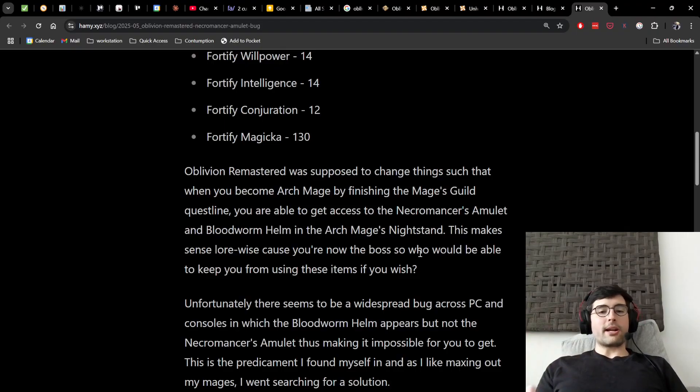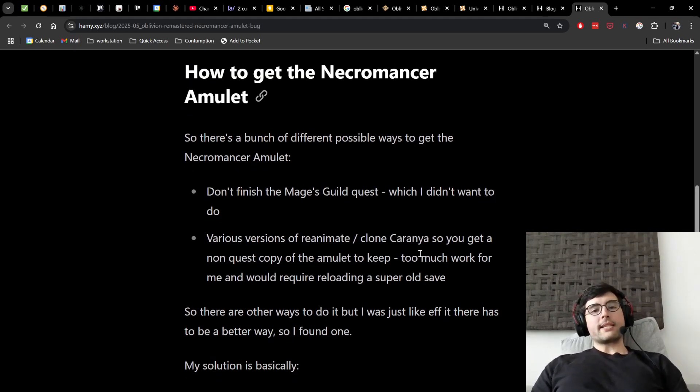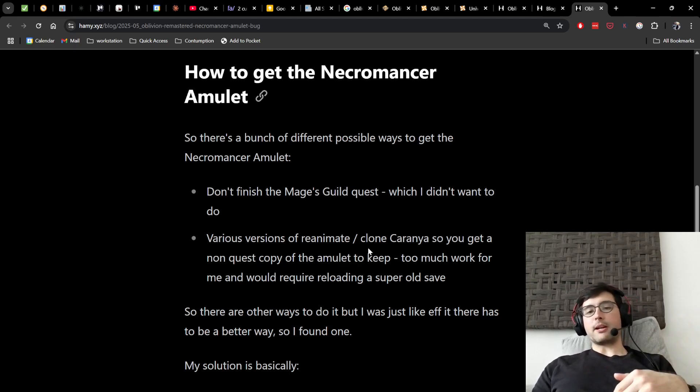This is the predicament I found myself in before I got the amulet, so I went searching for a solution — which obviously worked because I now have it in my inventory. There are a few different ways you can do this. The first is to just not finish the Mages Guild quest, so you never turn in the Amulet. But if you want to complete the full quest line and become the Archmage, you can't really do that. Another option is to reanimate or clone Karania so you get a copy of the Amulet marked as non-quest, which lets you keep it. But oftentimes this takes a lot of effort and sometimes doesn't even work. If you already went through the whole quest assuming you'd get the Amulet at the end, you'd have to reload a very old save, so I decided that wasn't the right way for me.